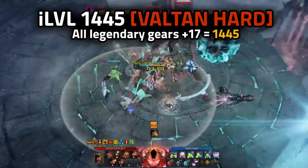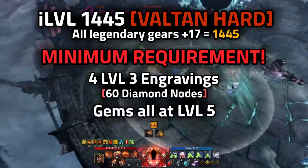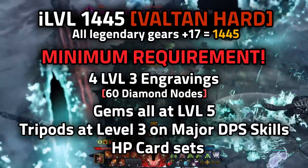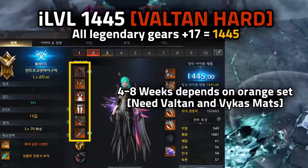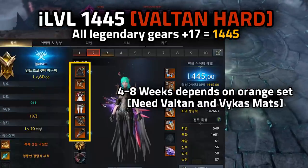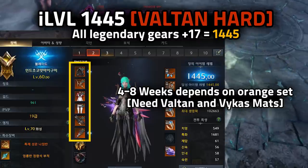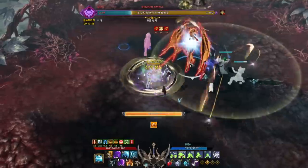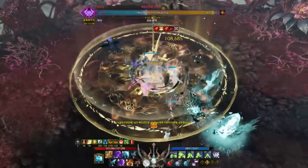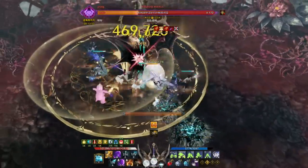At 1445 is the Valtan Heart checkpoint, requiring four level 3 engravings. All gems at level 5 and tripods at level 3 on major DPS skills. Note that you'll need to run this dungeon for at least 4 weeks to get the full orange gear set. This is when most classes get a huge power spike — especially Wardancer, Striker, Deathblade, and Deadeye. This is the point where almost every single class reaches endgame, and the playstyle doesn't really change much from here, other than damage or a little bit of cooldown.